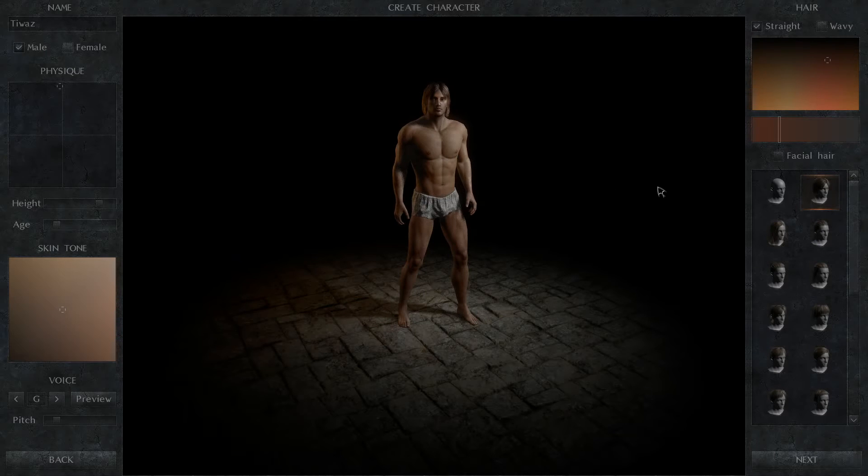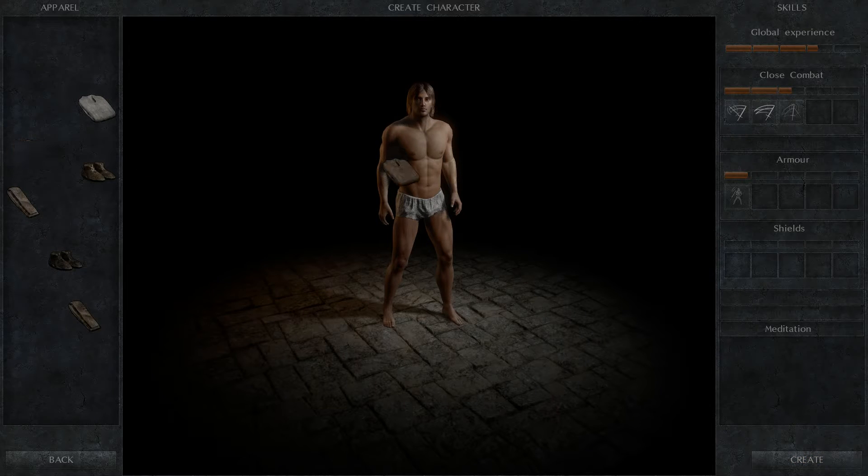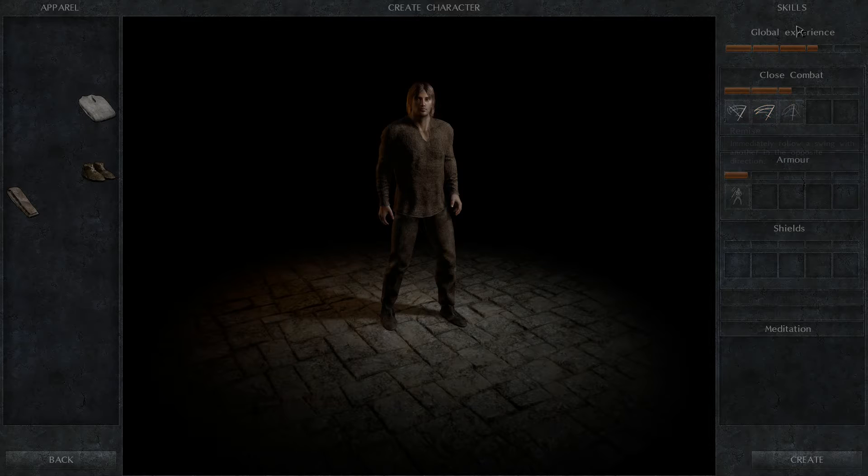Without further ado, we've got the Keith Urban mullet obviously. I don't care too much about the physique, just leave it right here — age is fine, fairly tall, that'll be good. Go ahead and get dressed. Now, I wasn't aware that the global experience from the non-beta branch passed over to the beta branch — that's really good. So I've already got a bunch of stuff: riposte, remise, we're working on finned and deflection, very cool.